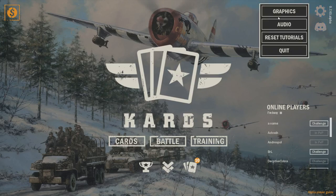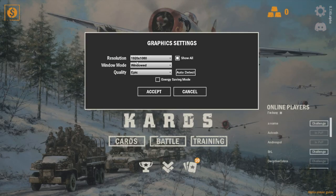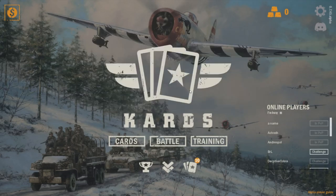Let's take a look at the settings. We are in 1920 by 1080, windowed, quality is Epic. You can set it to auto-detect, and if you are on a laptop you can check energy saving mode, which is kind of cool.